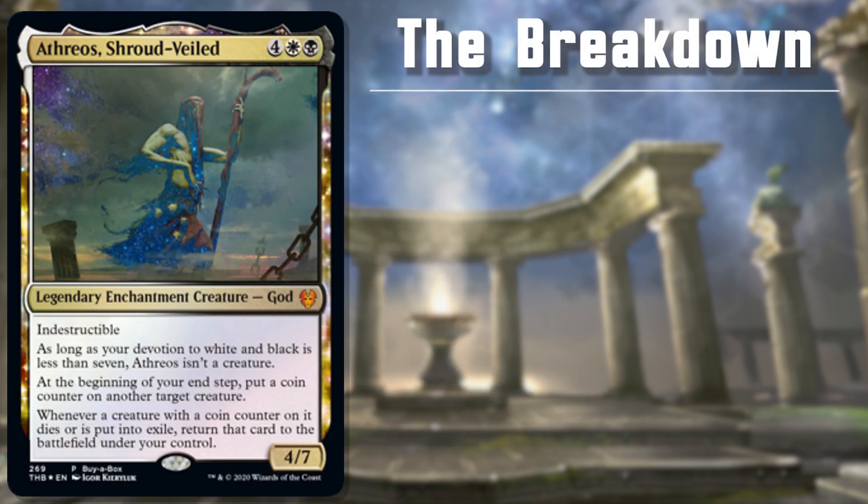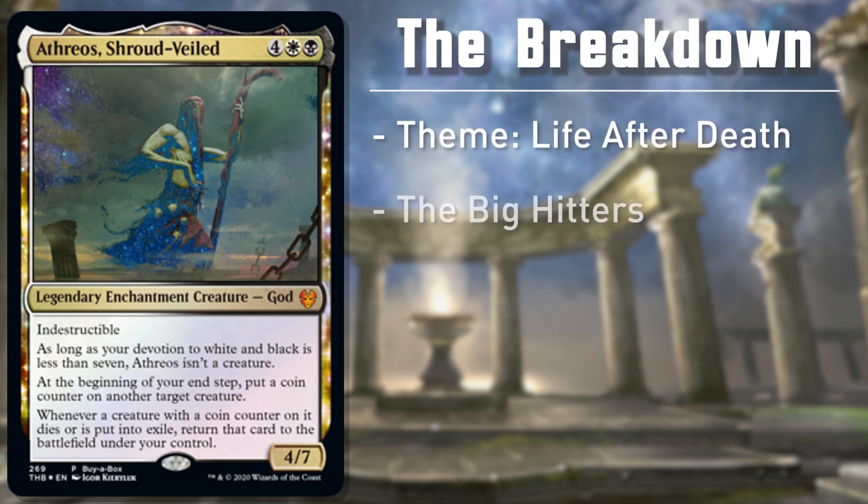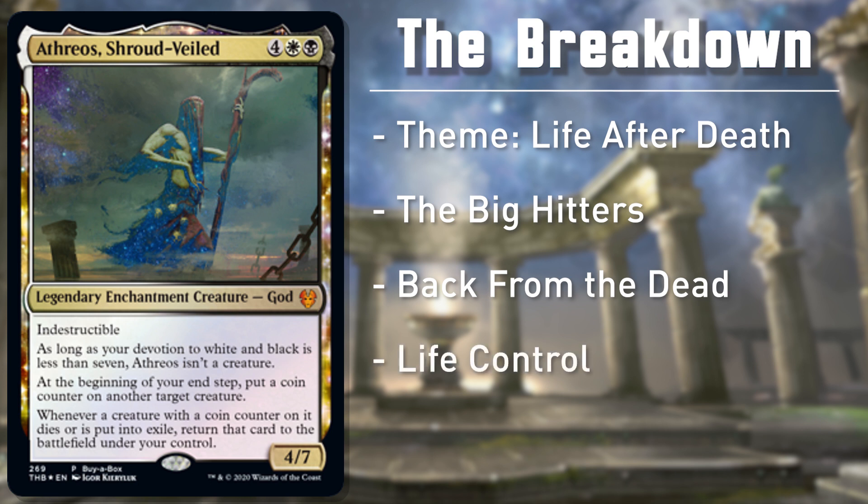For this deck, we're going to be focusing on getting huge creatures onto the battlefield, bringing them back using Athreos's ability and other powerful spells, and recurring all their powerful abilities for maximum value. Along the way, we're going to be using our life as a resource, so we're going to have a hefty life gain package to ensure we can keep our engine moving.